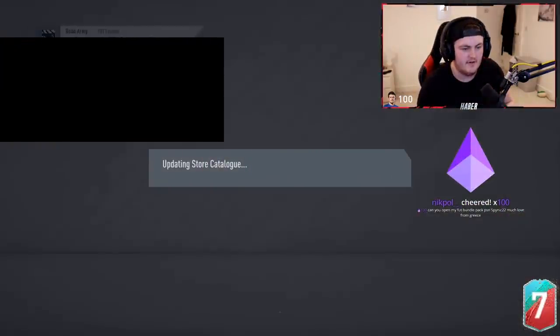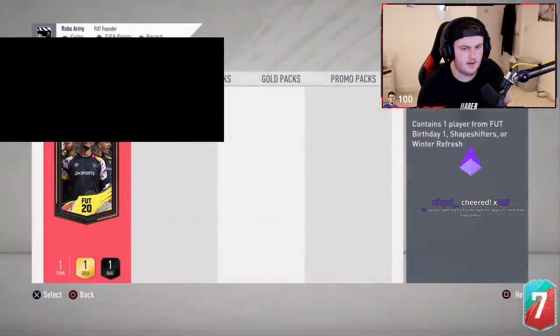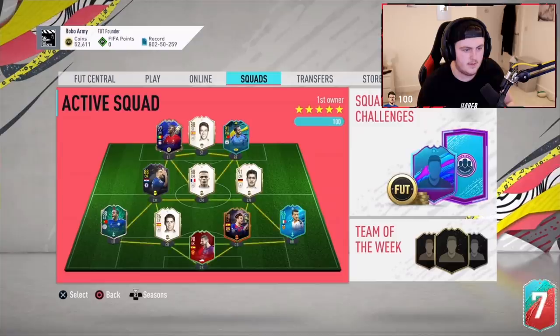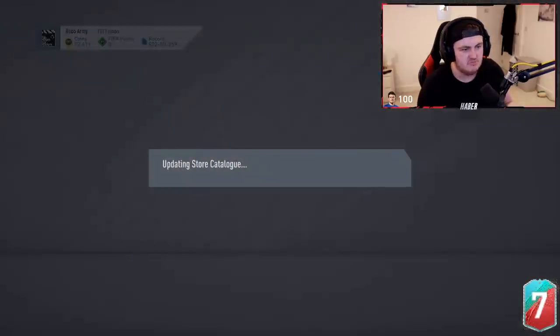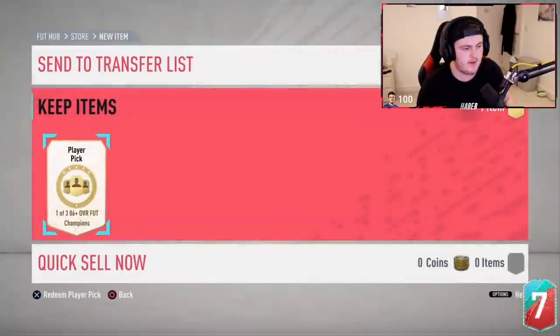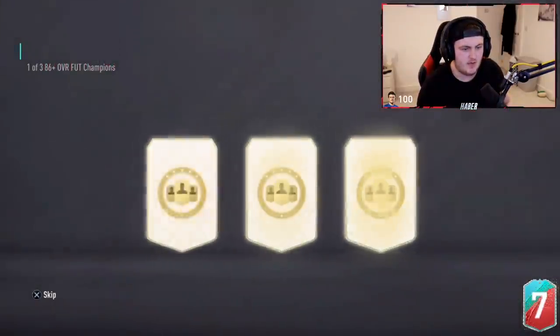Let's check out the team first. Not Florenzi, not Pereira. A big dub — that's what we're looking for EA. We've also got an 86 plus red pick to open for him as well, so let's see what that's going to contain.